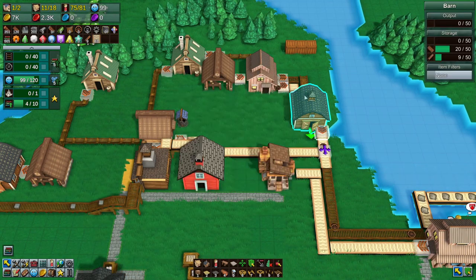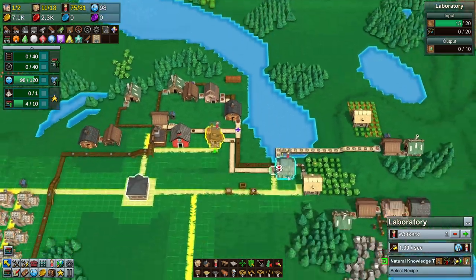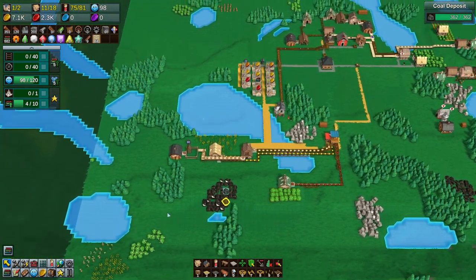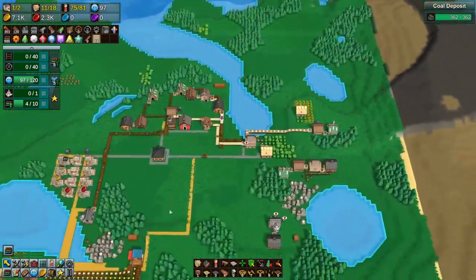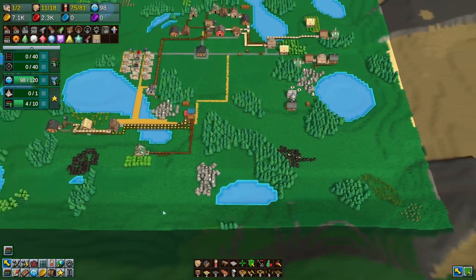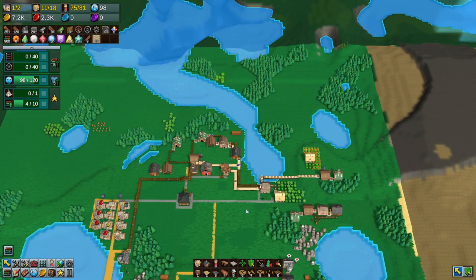Let's see what we can do. Natural knowledge tome, industrial knowledge tome — we can't get these yet because we need an iron plate, and I don't think we have any iron on this map. Coal, stone, coal. Do we not have any iron on this map? That is actually a problem. We don't have any iron on the map. I didn't know worlds generated like that.